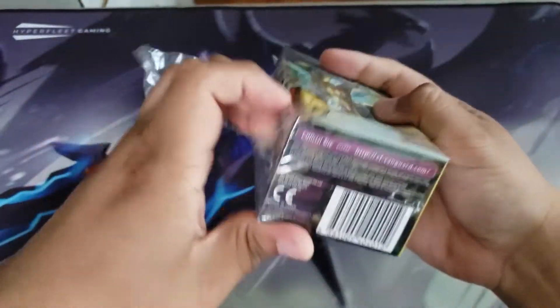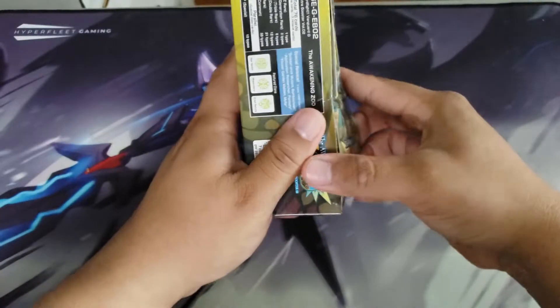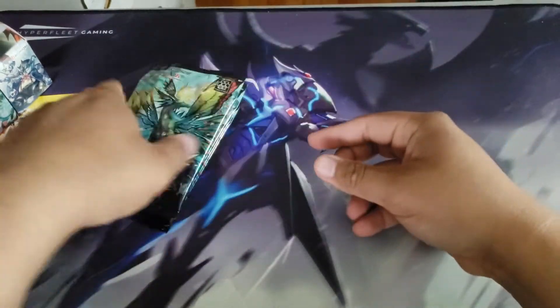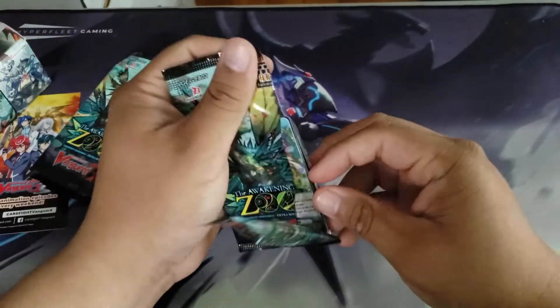The main cards we want to pull are Blue Blasters or Godoras. As for double R's, there aren't too many money double R cards in this set — mainly Neonectors and Mega Colony.